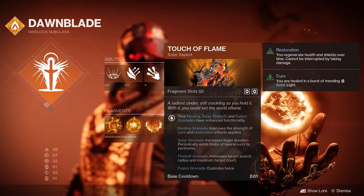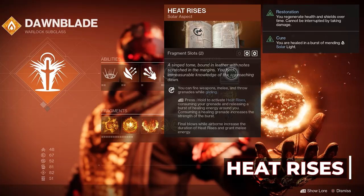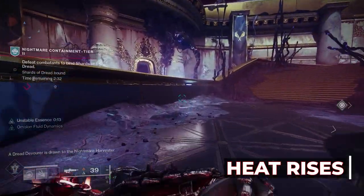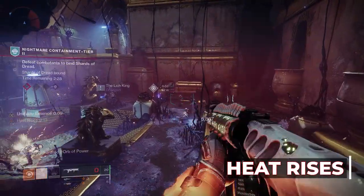We also have Heat Rises, allowing us to fire weapons, melee, and throw grenades while gliding, which is really useful. We can also consume our grenade to activate Heat Rises, releasing a burst of healing around us.